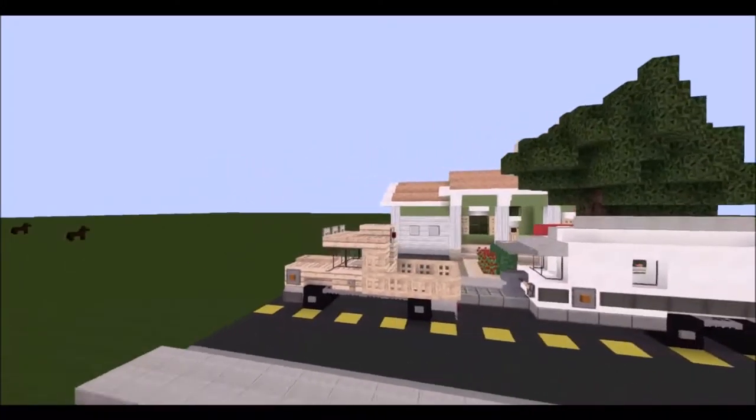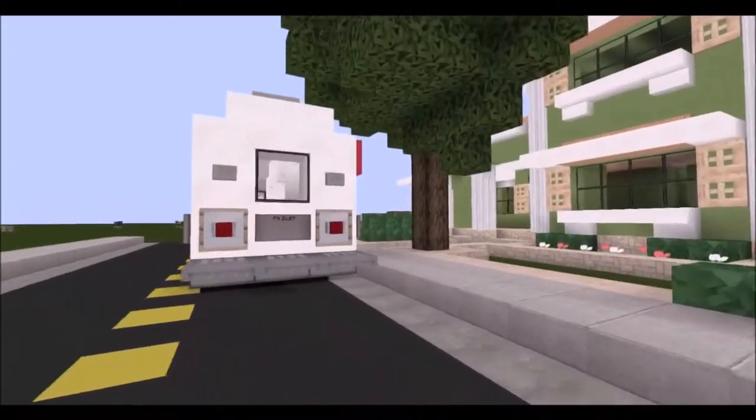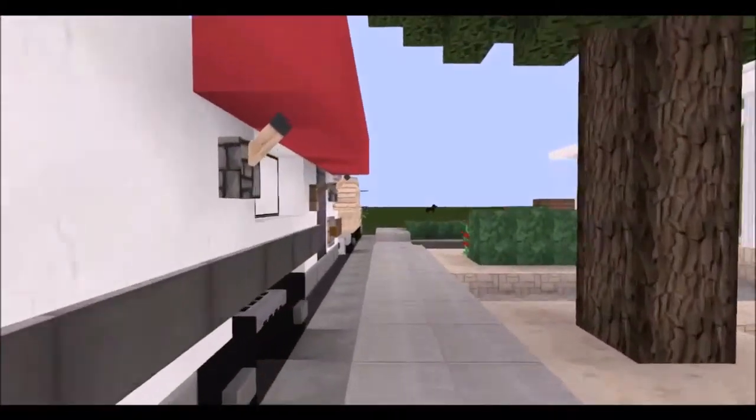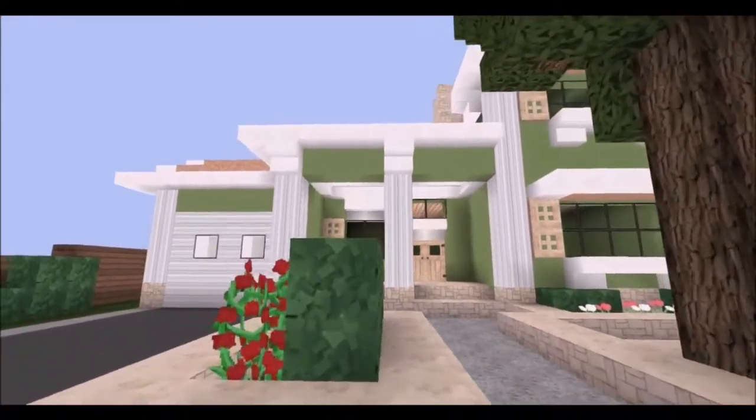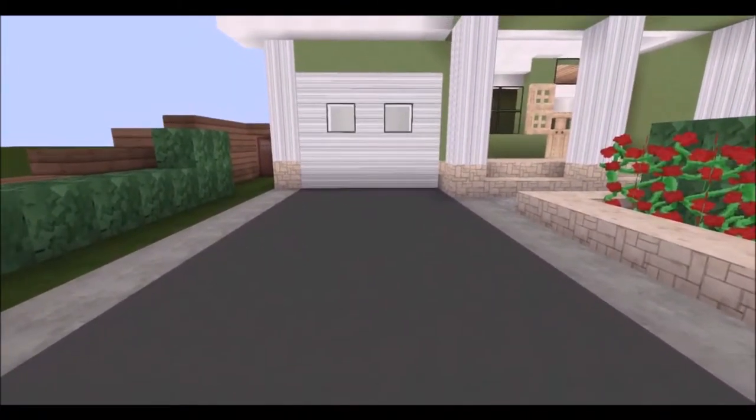I was flying around my Minecraft world and I stumbled upon this nice little house in this truck and trailer, and I'm like, wow, that's a pretty good looking house. But there's one thing missing — they don't have a car in their driveway. So I think we need to fix that for these poor people who don't have a mode of transportation.